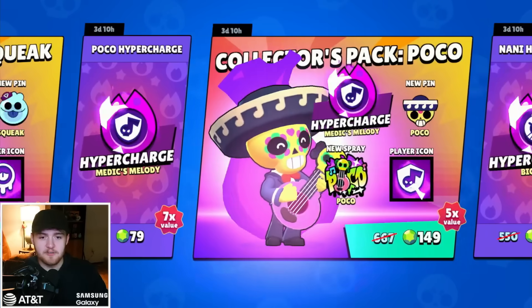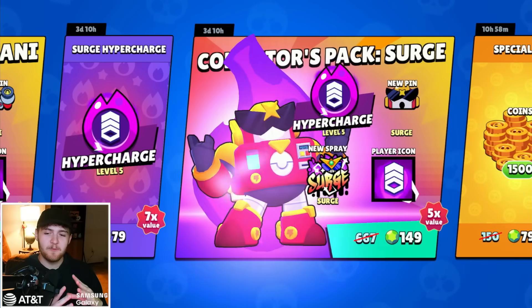What's up gamers, welcome back to another epic video! Today we have six new hyper charges that were just added to Brawl Stars. They're all pretty cool — some of them are a little goofy, some are worse, and some are better than others. Today I'm going to rank all six of the new hyper charges. We have Mortis, Tara, Squeak, Poco, Nani, and Surge.